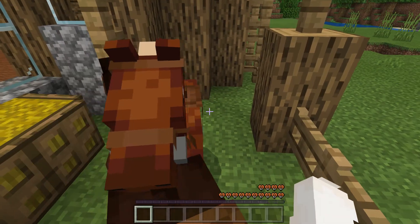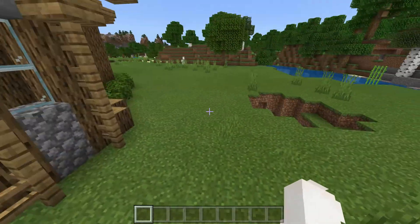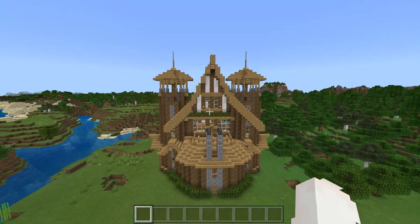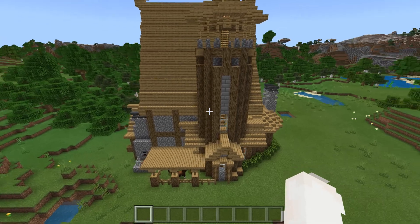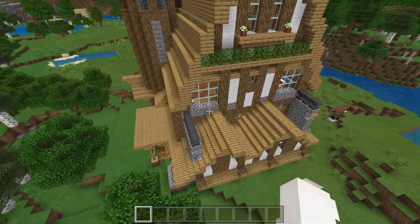The way to get off when they're on the saddle is to shift, and you come off without having to take off the saddle. This is what it looks like from the back, and those two pillars are like the watchtowers — they have some chests in them, some armor stands and stuff like that.